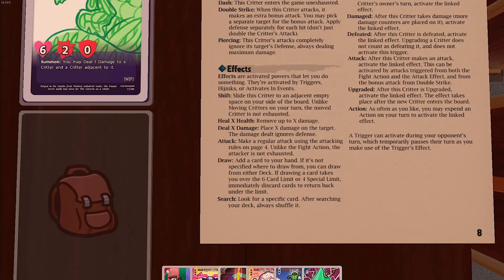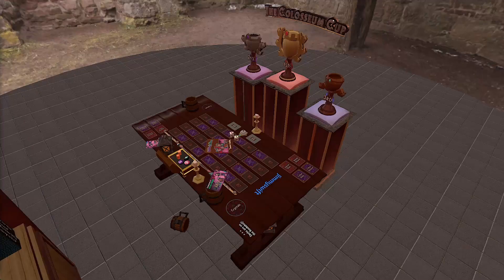Effects are what triggers activate. Shift means move without exhausting. Heal X health means remove damage. Deal X damage means place damage on the target, ignoring defense. Attack means make a normal attack. Draw means add a card to your hand. And Search means look for a card.